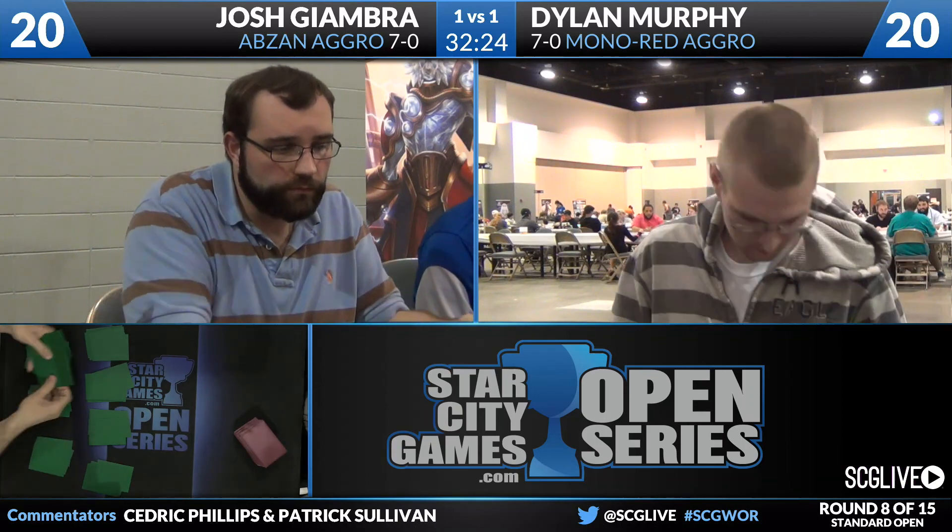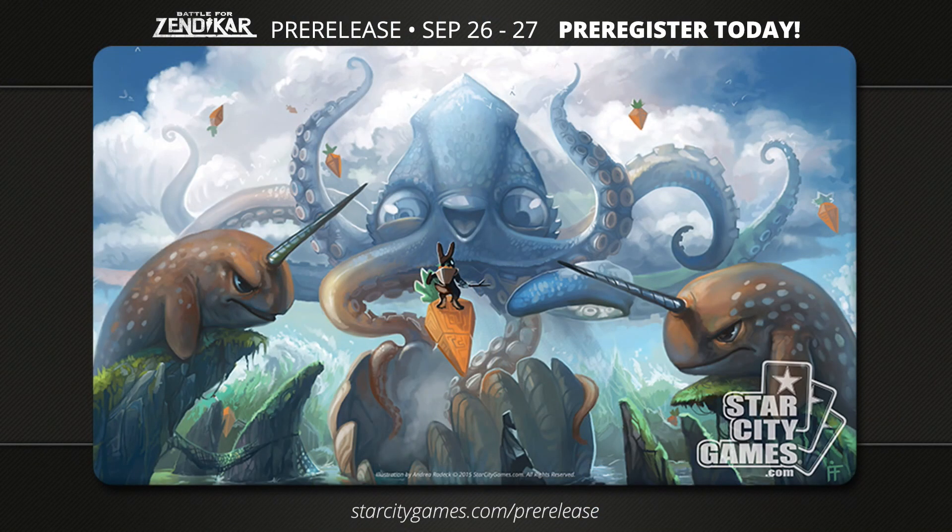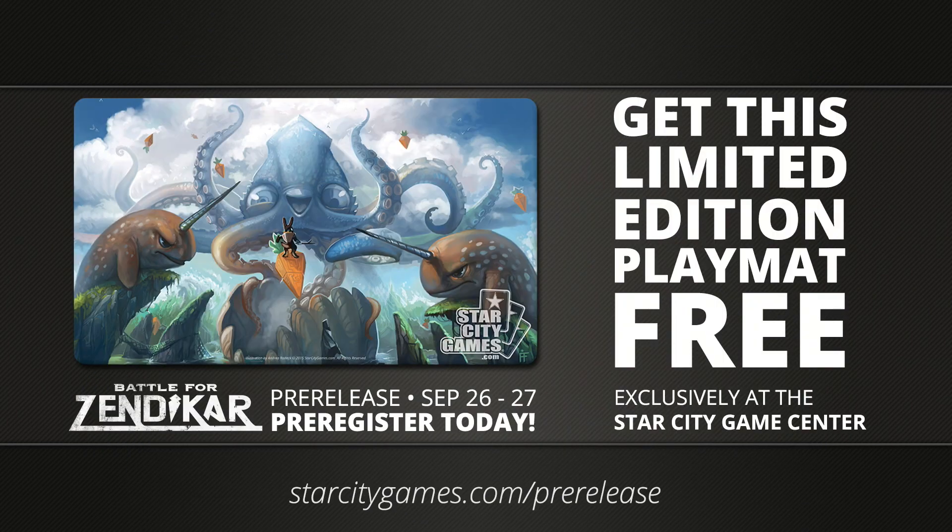I think the Magma Sprays become a lot more attractive for Murphy on the draw than on the play, as he needs efficient answers to Hangerback Walker specifically. These players will shuffle up for game three. The Battle for Zendikar pre-release is happening September 26th and 27th — you can pre-register today at StarCityGames.com/prerelease. Everyone who comes to the pre-release at the Star City Games Center in Roanoke, Virginia will get the Battle for Zendikar playmat. It'll also be available on the website Monday morning after the pre-release.